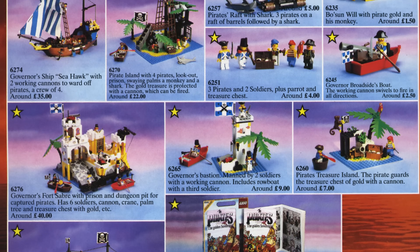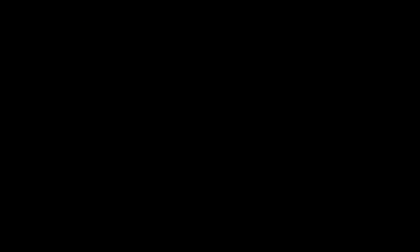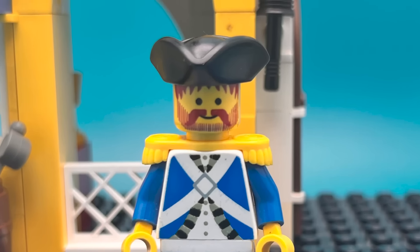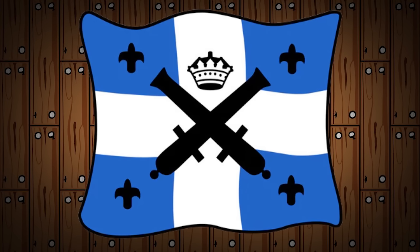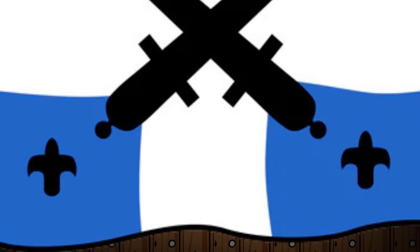This classic wave of Bluecoats was distinctive in several ways. Most sets featured yellow and white fortifications. The soldiers wore black shakos, brown backpacks, and red epaulets, with white pants and torsos inspired by colonial era uniforms. They were armed with flintlock muskets. Bluecoat officers wore tricorn hats and yellow epaulets. The Bluecoats were led by a governor with a special officer's torso. The flag was a white cross on a blue background, with cross cannons at center, a crown placed above, and symbols reminiscent of the fleur de lys in each corner — in fact, the flag is right here on the host's shirt, from Brick Monarch Shop.